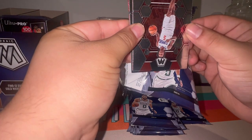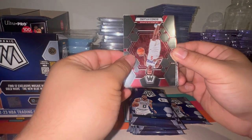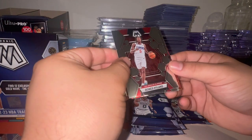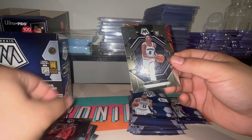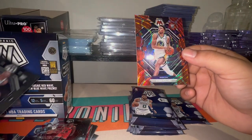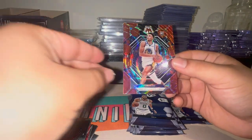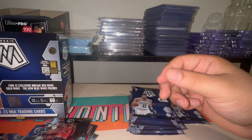Looks like we're going with another red wave. Got Bones Hyland, Ayo Dosunmu, I think that one only had four cards, and a Ryan Rollins on the rookie. He definitely already proved me wrong — Ricky on the red wave, not the rookie we want to hit but always still nice to hit a rookie.